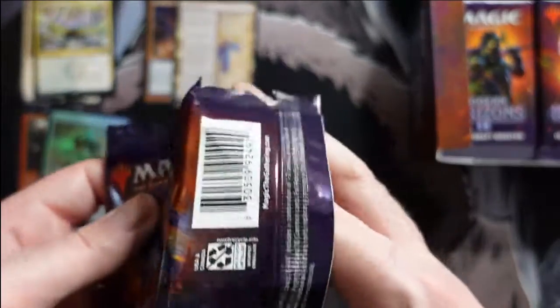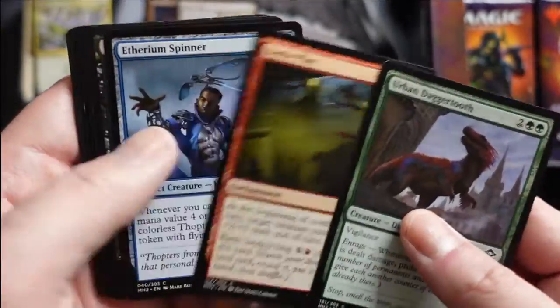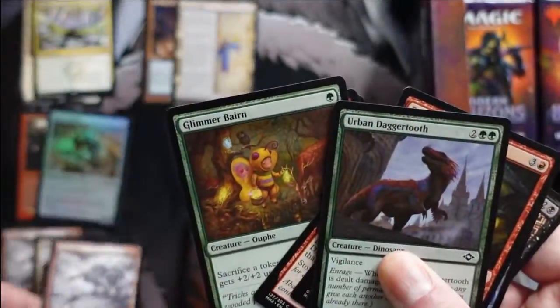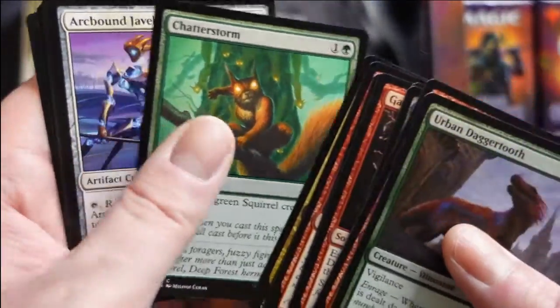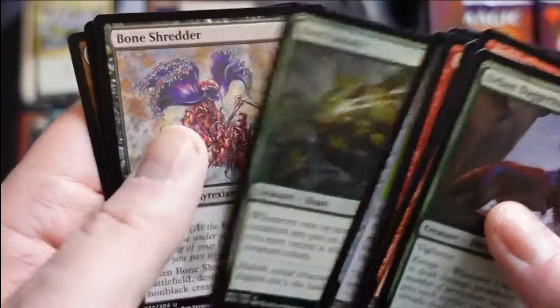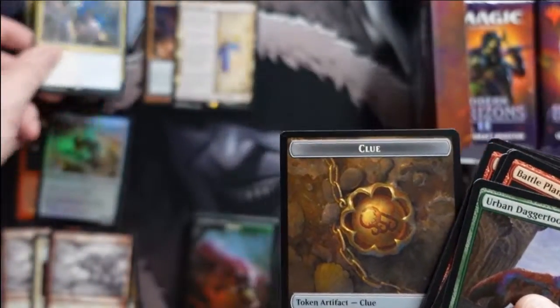Look at that sick inset token — two packs in and this is already beating anything I've opened previously. My last kit had double fetch and a Sword which was pretty sick, but hitting the Saga after that — that's like $150 for those two cards right there. So this box is already doing wonders.